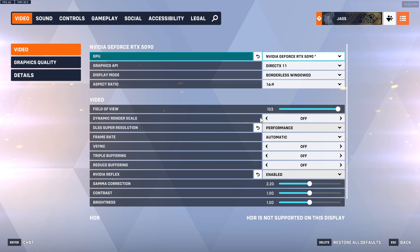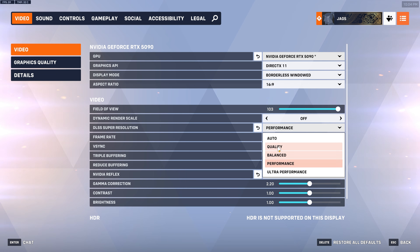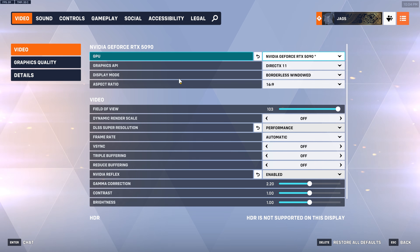Dynamic Render Scale I keep off because we're going to be using upscaling for image quality. I prefer DLSS at Performance because the image looks respectable even at that setting — we're going to be using the transformer model, and I'll show you how to override that later with the NVIDIA app. DLSS Super Resolution is going to give you the best combination of image quality and performance, and you're welcome to choose whatever preset suits your hardware.